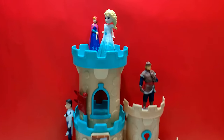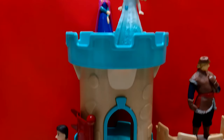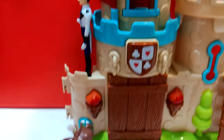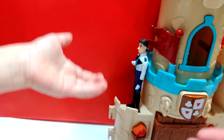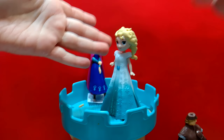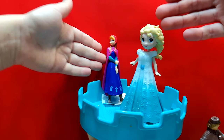Today we have the castle and we also have Sven, Olaf, Kristoff, Hans, the pretty queen Elsa, and the pretty princess Anna.